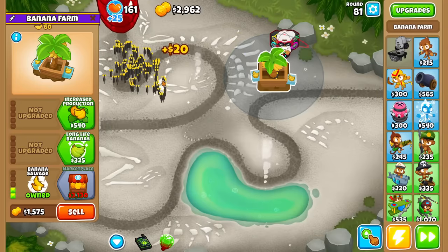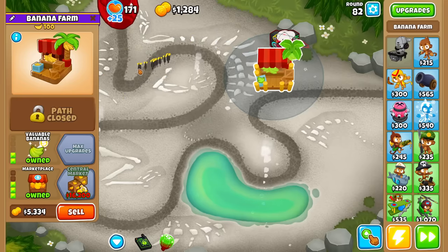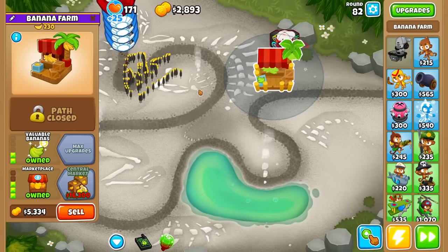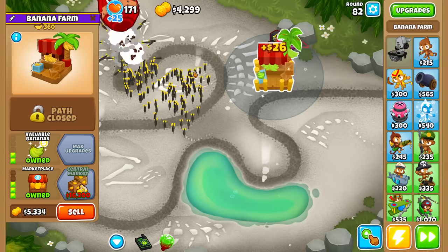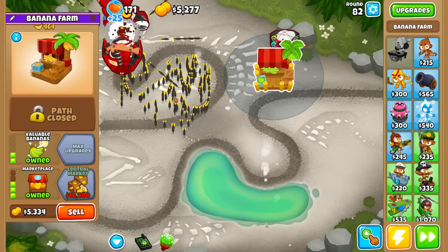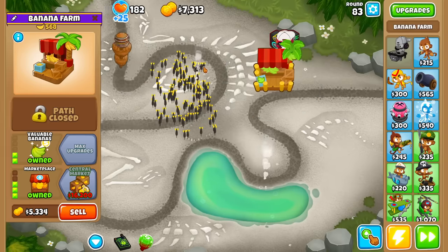On that note, probably a wise idea to get a Spike Factory in the back, just so I don't have to worry about if my clicks somehow aren't strong enough. Can we even really call it a clicker at this point? Because with 0.05 seconds, you are definitely better off just holding it down — unless you're like a god clicker.